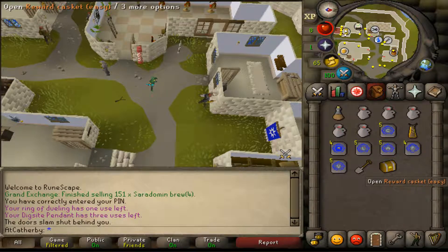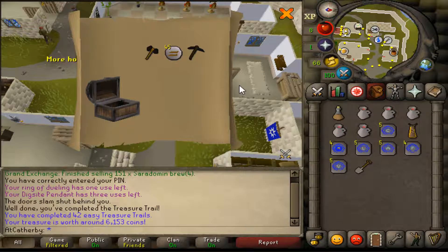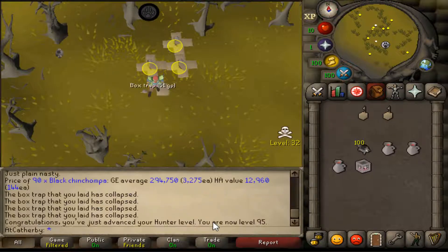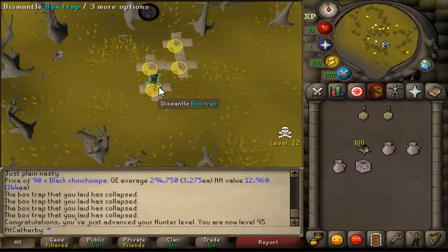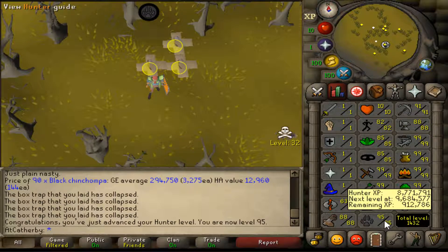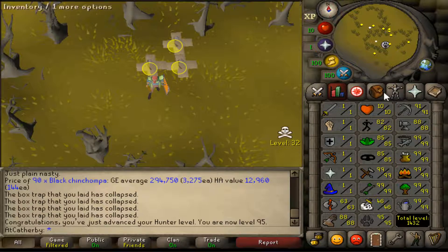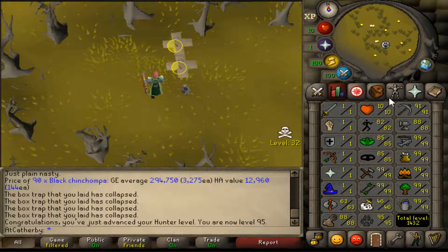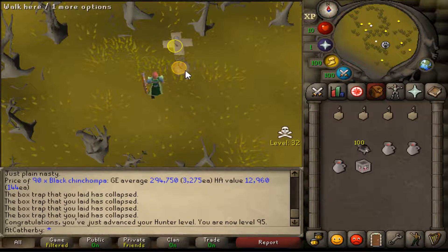Quick easy clue — garbage, but 42 easy treasure trails complete. 95 hunter done! I was about 120k away so I figured I'd just go ahead and do that. Four levels to go for 99 hunter — it really hasn't seemed that bad. However, that's 900,000 experience till the next level, which is quite a bit.